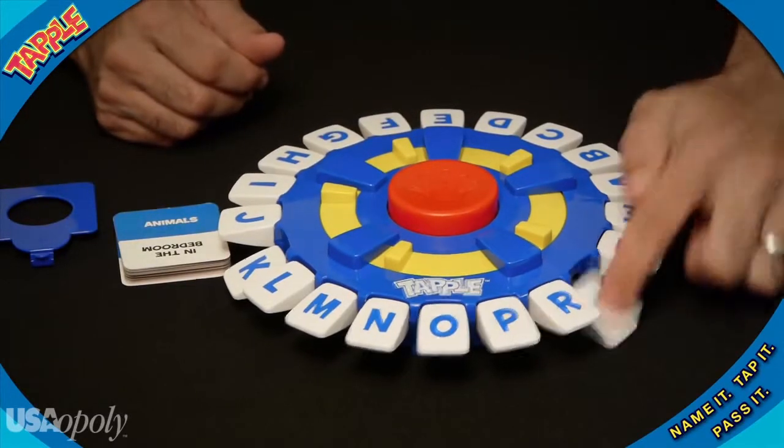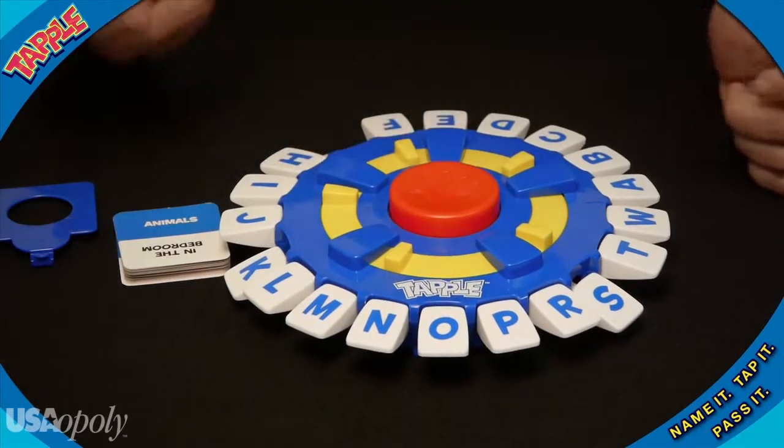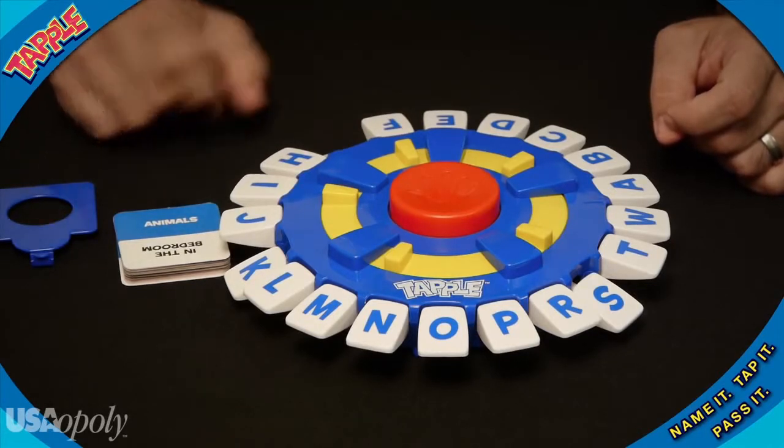The next player might say something like skunk. The next player could say giraffe, and then play continues. Here's the twist: letters already used may not be used again, so the pressure mounts. Can't think of an answer in time? You're out for the round. Last player left wins the card.